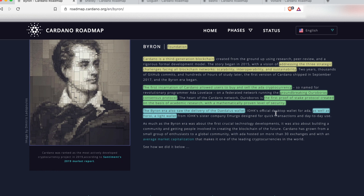Byron is also what introduced the delivery of the Daedalus wallet. Daedalus is a wallet built on top of a fully functioning Cardano node that is synced up to the rest of the Cardano network. Additionally, if you don't want a full Cardano node running on your desktop, there's a lighter version called Yoroi, which is a light wallet that also has a mobile application you can download onto your smartphone.